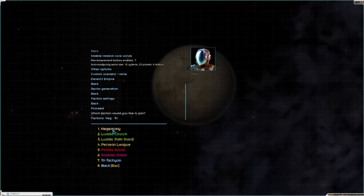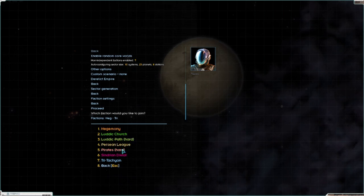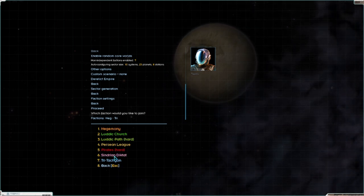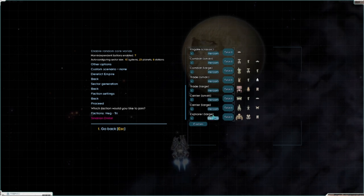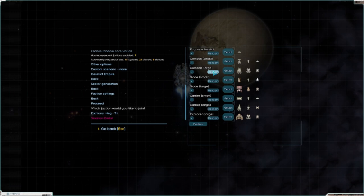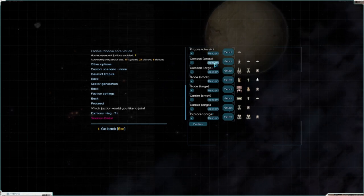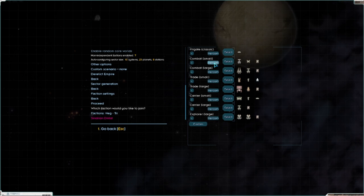We've done Tri-Tachyon, we've done the Hegemony. We could do the Persian League for once, there's Sindrian Diktat - that might be fun. I think I might have done them just a little bit and then jumped off. Let's just do the Sindrian Diktat. They had a lot of Lion Guard updates. I'm just curious if we look at the combat large, we might get lucky and see some of those new ships.